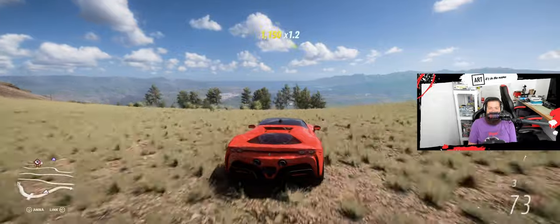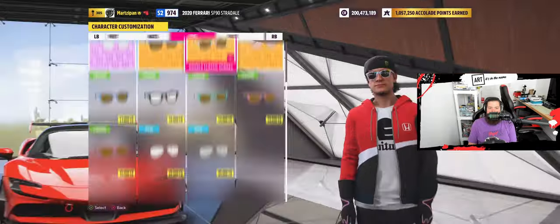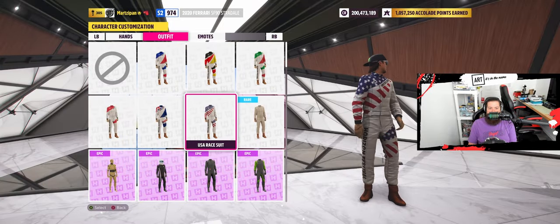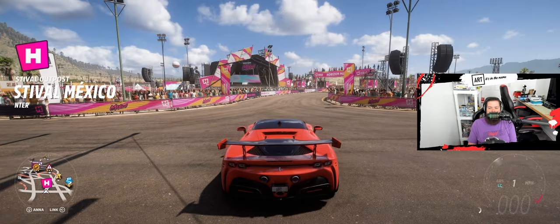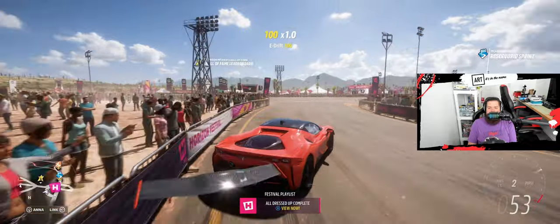Equip any race suit in the character customizer. So we'll go back here, equip a race suit, go to outfits — United States. All dressed up now — complete.